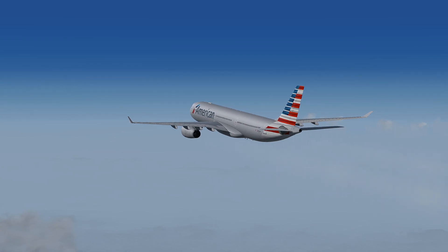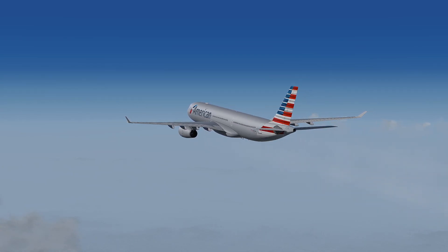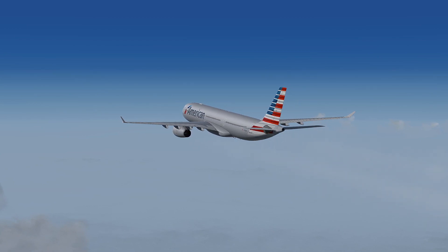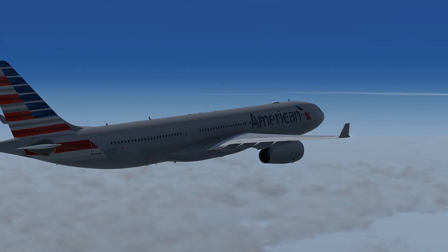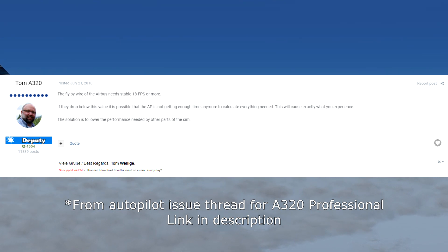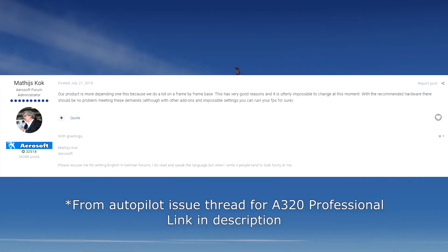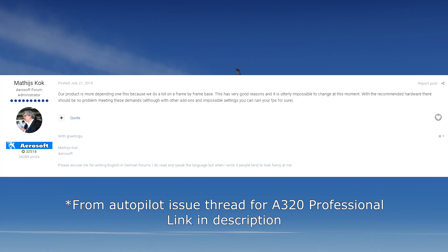Unfortunately, it seems as though the aircraft did carry over an issue that I was not a fan of from the original A320 family. Occasionally something with the simulator causes the frame rate to drop below 18 for a fraction of a second, and the autopilot of the aircraft will freak out trying to compensate. It's almost like a positive feedback loop where the frame rate will drop momentarily, which will cause the fly-by-wire logic to take more processing time to compensate, which will then cause the frame rate to dip even lower, which will make fly-by-wire take even more processing power to calculate — rinse and repeat.